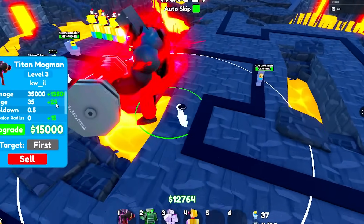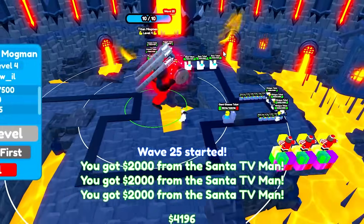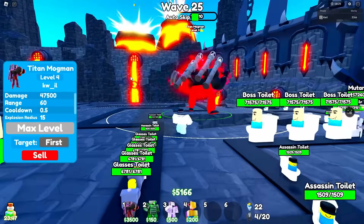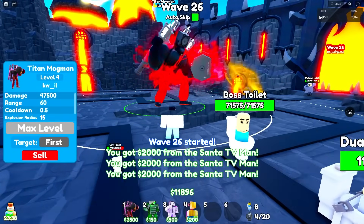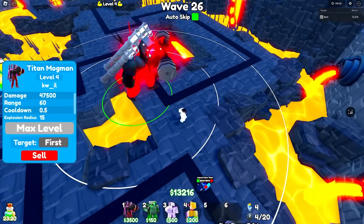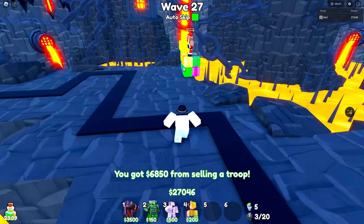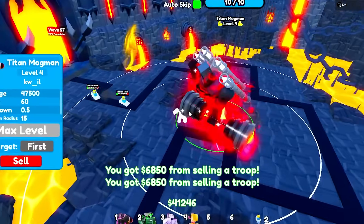He gains 25 range when maxed — wow, I think he's actually better than the Volcanic Titan. Max him out and look at that — what is he throwing? They explode! I think it's just a rocket — it goes straight through the metal, it pierces through and hits the toilets. Might as well sell these santas — we don't need them. Literally only our Titan Mog Man is going to solo this until wave 40.